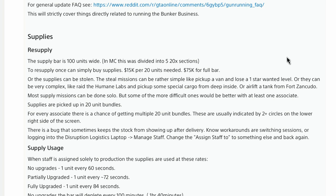Let's start out with supplies. The supply bar is a hundred units wide, and the MC was divided into five sections of 20 each. To resupply, one can simply buy supplies: 15k per 20 units, so 75,000 for a full bar. Or the supplies can be stolen.